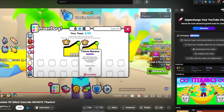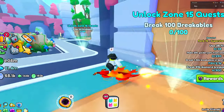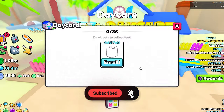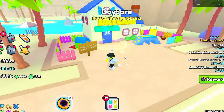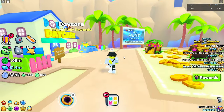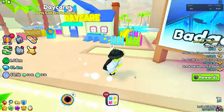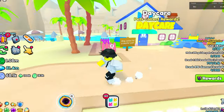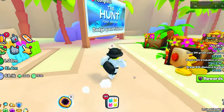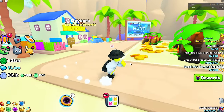He did this through the daycare. Basically, how the glitch works is: let's say you go to the daycare and put in the titanic banana pet. What you could do is put in the pet, then unequip the UGC from your shoulder pal. It would obviously take away the pet, but because the pet was in the daycare, it doesn't have anything to take away. The game didn't know what to do, so it would just give you another one, and since the other one was still stored in the daycare data, it would just give it back to you.